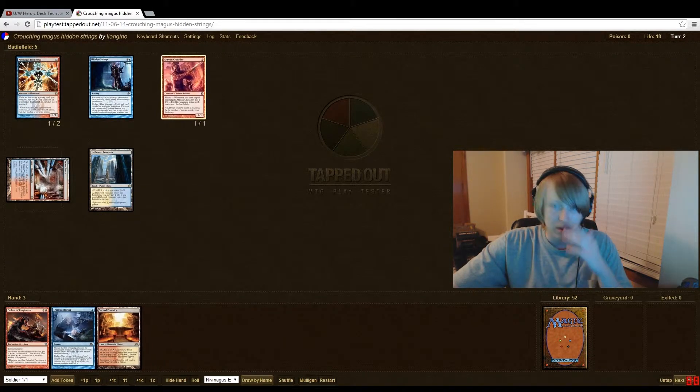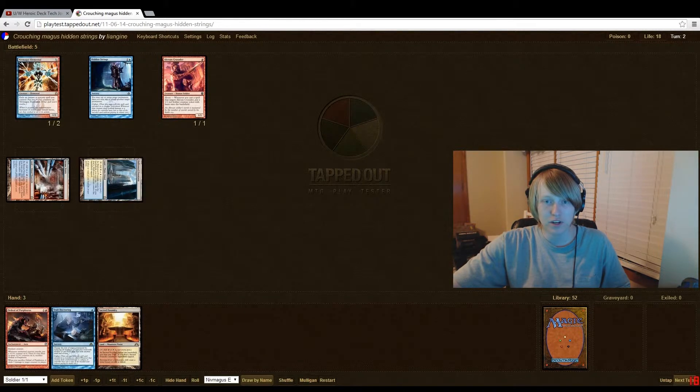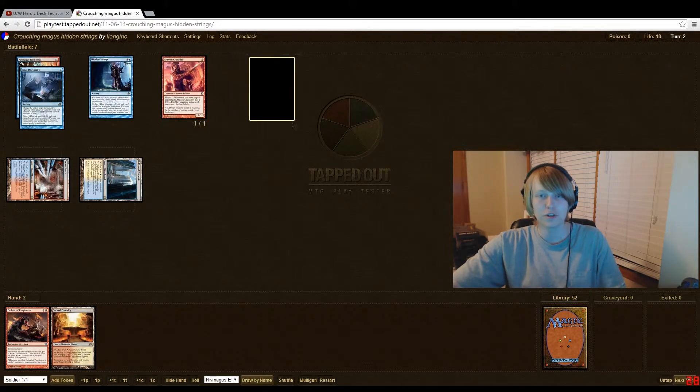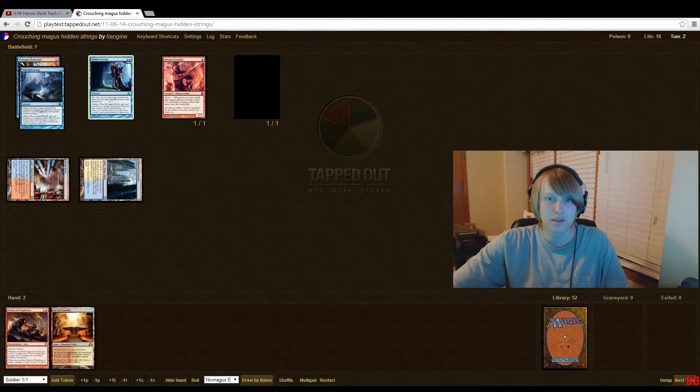Now we play the Akroan Crusader. Stay with me here — this is why it's confusing, especially when you have multiple ciphers on something. We pay the one and play Trait Doctoring, cipher it to the Niv Magus, and target the Akroan Crusader. That gets us a nice little token. Turn two we have about three power across the board.